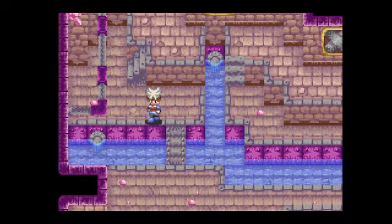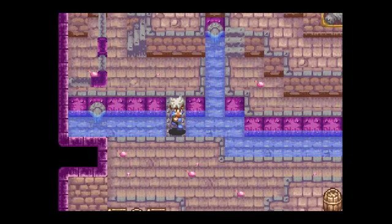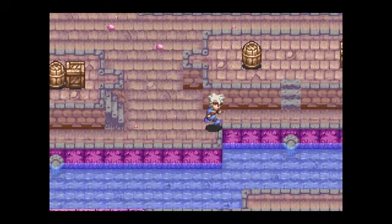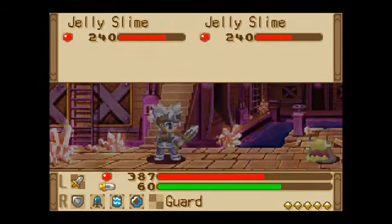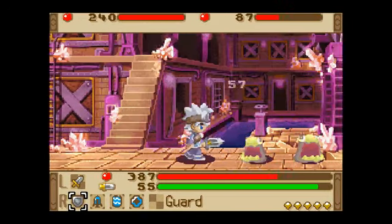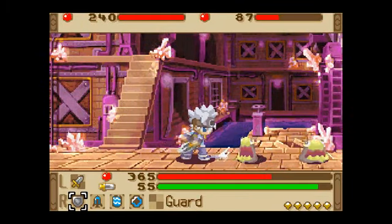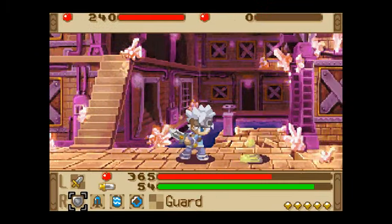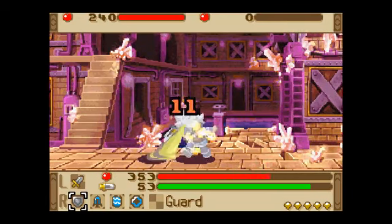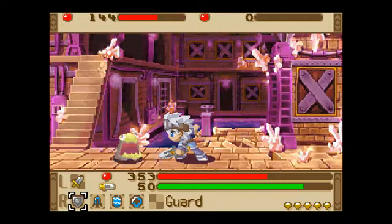I wish, like, every time you went into a new floor it told you up in the corner what floor you're on. I still need to switch my weapon — I guess the sharp dagger is the best I have now. All my other stuff requires core parts.